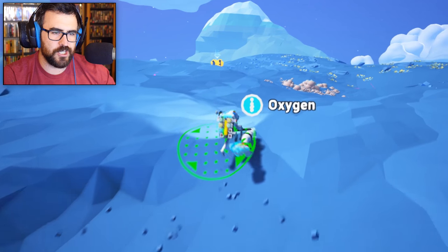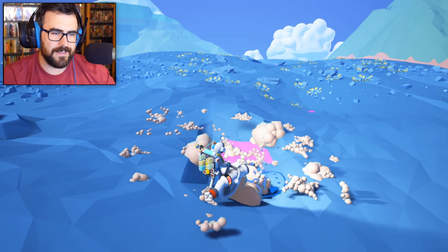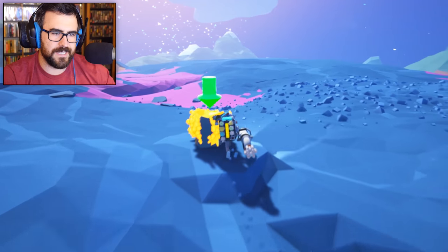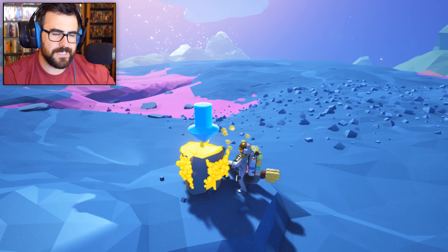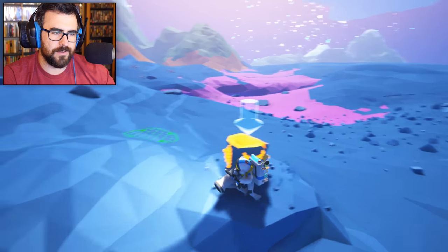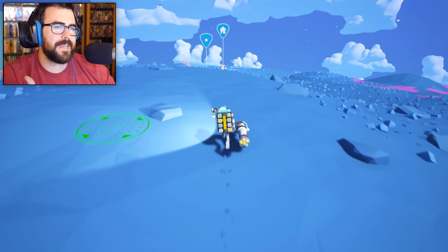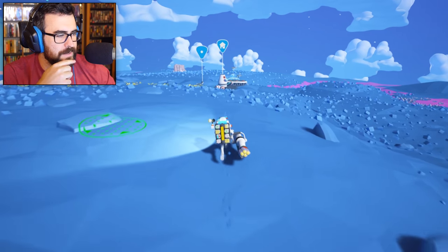This is oxygen, which is good. Compound — I need to collect some of that. Let's collect some compound. And what is this? Power. We got a lot of power. I'm not really too sure what I need power for yet, but we'll get it figured out. I guess the beacon just gives me a map marker so I can take it and put it somewhere.